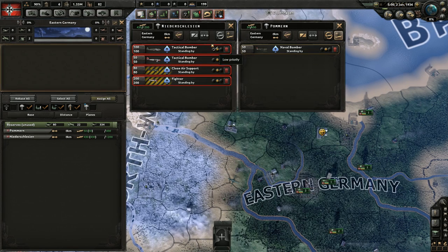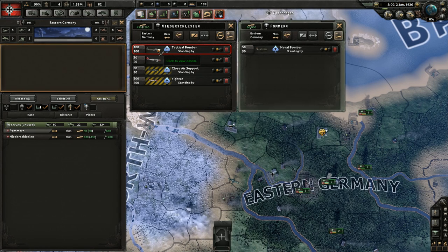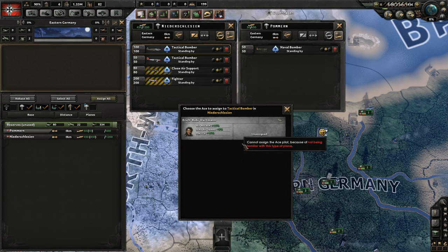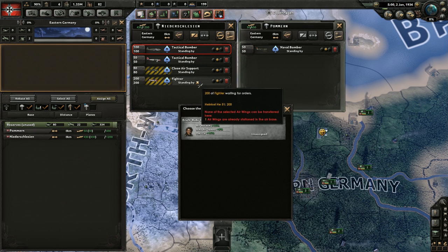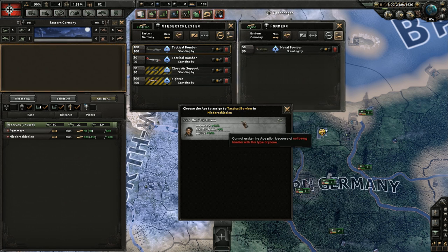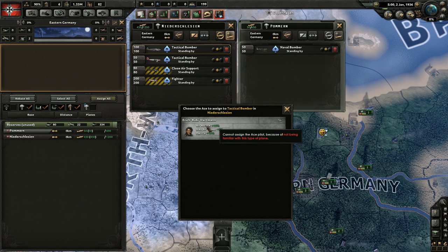Now looking at this screen — a lot of the top info is self-explanatory. We can click on a plane to get specific statistics for that type. We can click here to assign an ace pilot. Unlike ships and divisions, planes don't gain experience — instead they gain a chance to earn an ace while in combat. Aces have specific specialties determining which air wings they can be assigned to; they provide special stat boosts for that entire air wing. Aces can die — if they get shot down, they're gone.